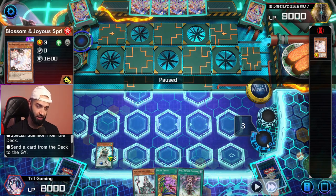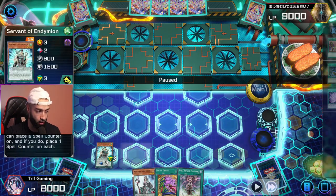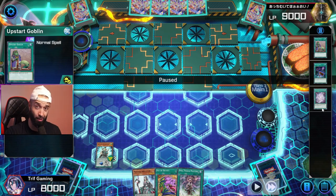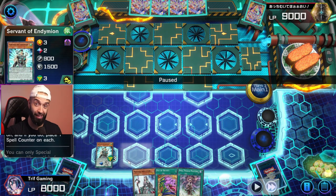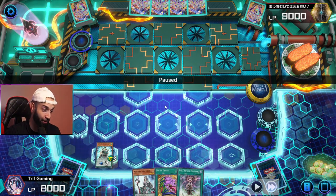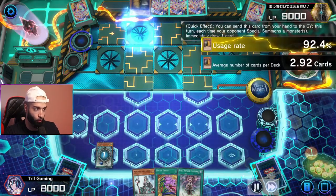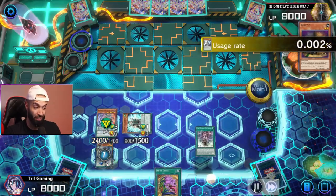For the noobs: the way to play Pendulum properly is you need to get cards like Servant and Abductor and store spell counters on them. Don't activate Upstart, don't activate Seeker, don't activate Into the Void until you have Servant and Abductor in the scale. If you don't have it, use Mastery to search it. If you still don't have it, draw until you get them. Get Servant to get Jackal on the field ASAP to protect all your plays — spell counters are the way to win with this deck.